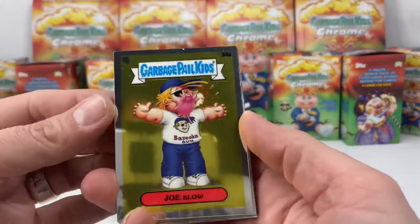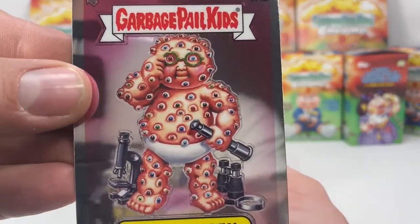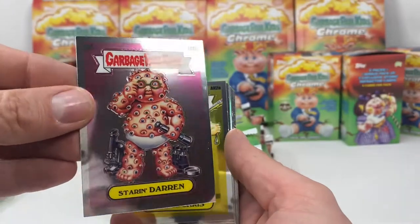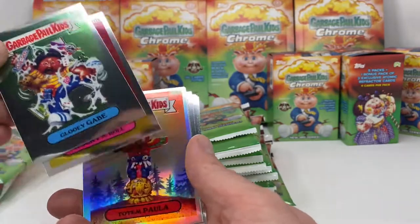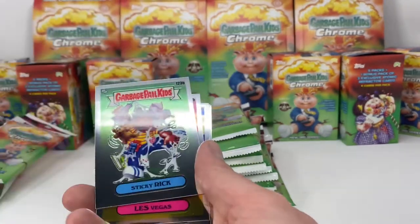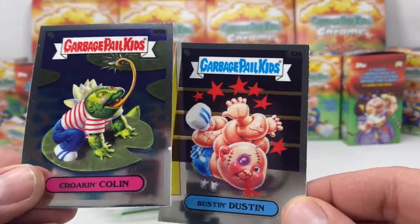Come on, give me something. Joe Blow, Wrigley Renee, Staring Darren — such a good card. Look at that — these Chrome cards are awesome, so even if you don't get the really exciting stuff they still have a cool look. Chromed Chris, Gluey Gabe, Rocky and Roll, Totem Paula — another refractor. Sticky Rick, Las Vegas, Crookin Colin, and Boston Dustin.